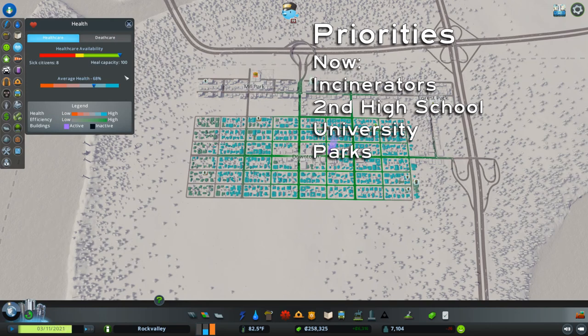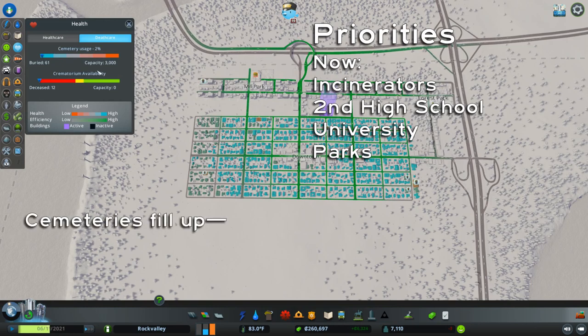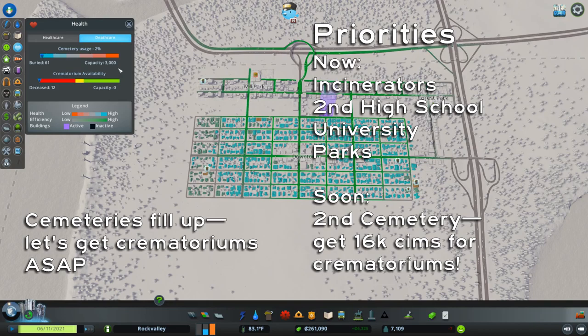Healthcare looks pretty good. We've got a medical clinic; it doesn't cover quite all of our city, but it gets the bulk of it. We don't need to be perfect there right now — we just need enough so that if a sim gets sick from noise or some other thing, we can take care of that. We have our one cemetery right here, and that is covering most of our city pretty well. We will be building more of those as well as crematoriums towards the end of this tutorial.